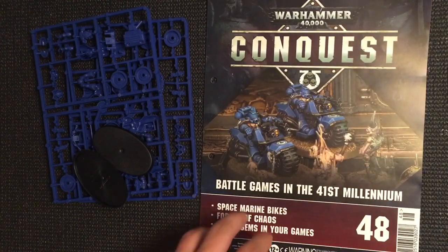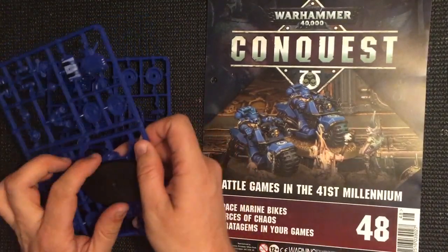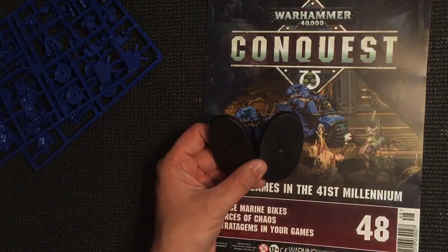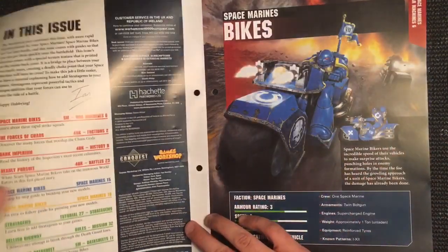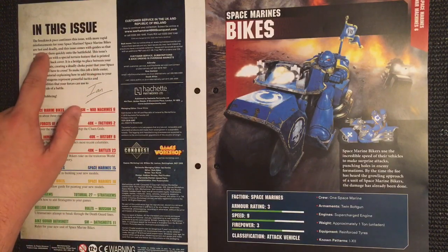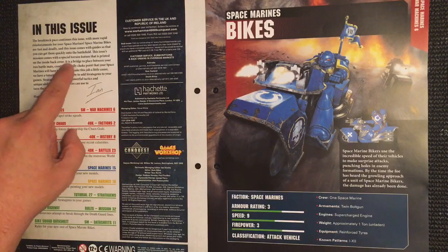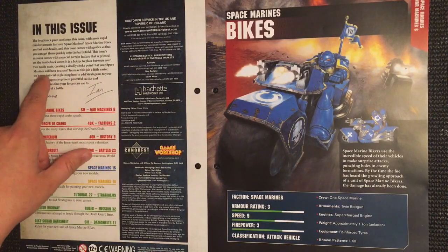Anyway, on with issue 48. We have got Space Marine bikes and two identical sprues, and two bases of a shape we haven't had before. In this issue, the breakneck pace continues with more rapid reinforcement for your Space Marines. Space Marine bikes are fast and deadly, and this issue comes with guides so you can get them quickly onto the battlefield. This issue's mission comes with a special terrain feature printed on the inside back cover — it's a bridge to place between your two battle mats, creating a deadly choke point.